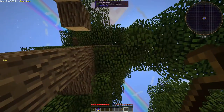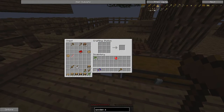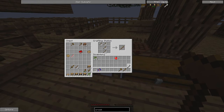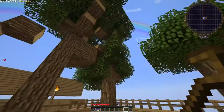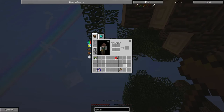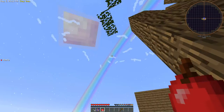Let's use the crook real quick and we'll Vein Miner this thing — that gives us a silkworm, good. I want to get a few more. The crook doesn't have tons of durability, so let's make another one real quick and we'll make a couple. We got four, that's not too bad. We'll Vein Miner the rest of this stuff to get a bunch of saplings.